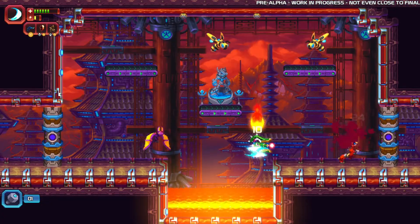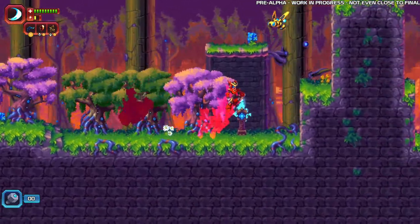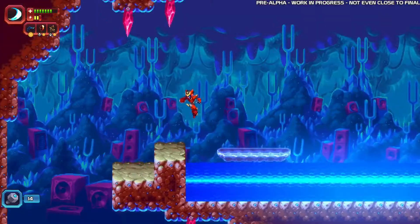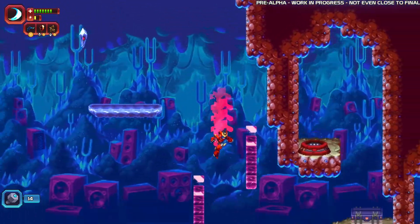A thousand years have passed and Ace is back with some new tricks. Ace's style system gives him a wide array of new techniques that he can weave together for fluid movement and devastating combos. His styles include attacks, defenses, and movement tech, so Ace has an answer to pretty much any sticky situation.